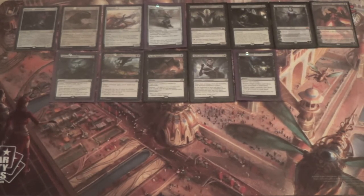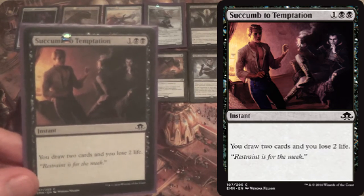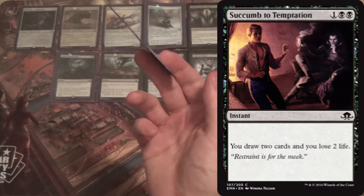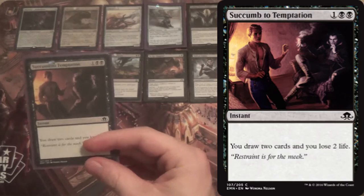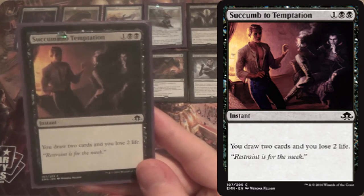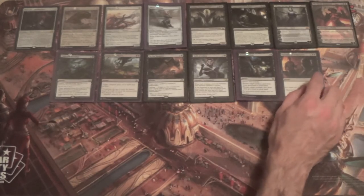In addition to Ob Nixilis, we have Succumb to Temptation as a 2-of — you draw 2 cards and lose 2 life. More black hand advantage. If our opponent keeps dealing with Emerge creatures or the enablers, it may take us a while to find a way out. While we can stall the board, having velocity helps. There's always the chance the opponent draws more threats than we have answers to.